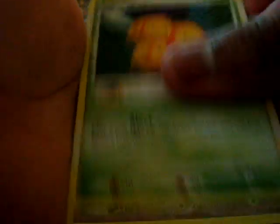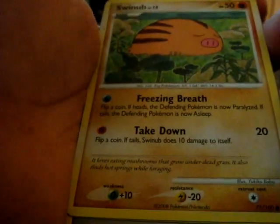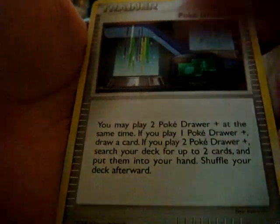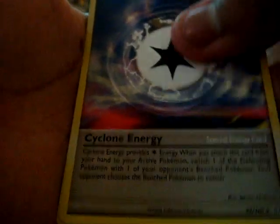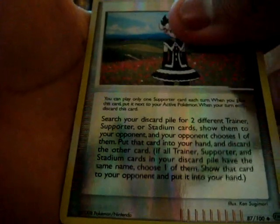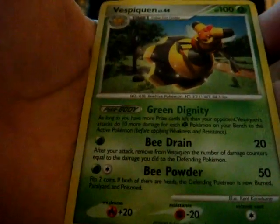Magnemite, Combine, Gasly, Swinub, Manchop, PokeDrawer Plus, Cyclone Energy, Groove Vile, Marley's Request Rebirth — best be clean.